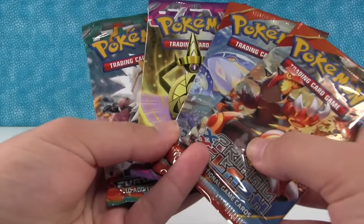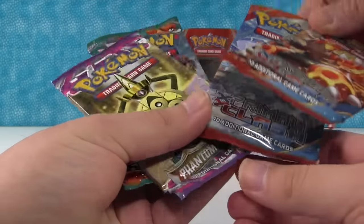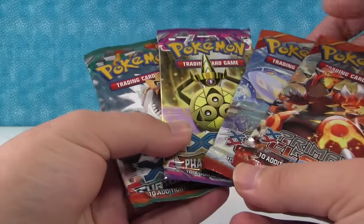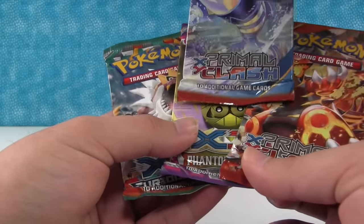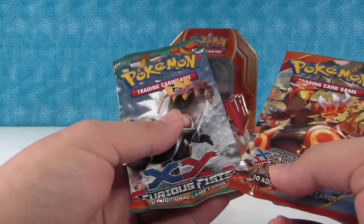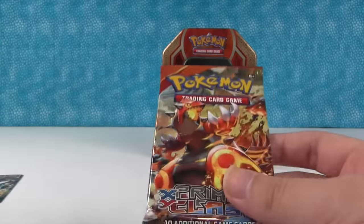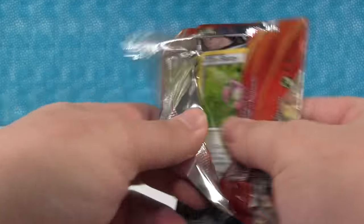Which ones do you want to open up, Paul? Well, let me see — so we have two Primal Clash, so I want one of those. I'll take the one with Kyogre on front, and I'll take the Phantom Forces. Alright, well since we opened Groudon, let's open up the Groudon pack first and see what we get inside.